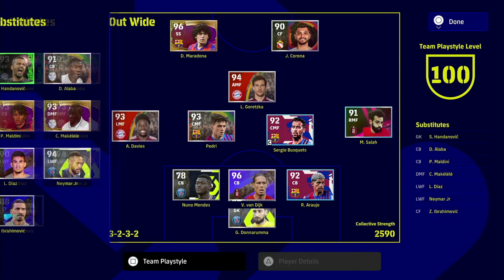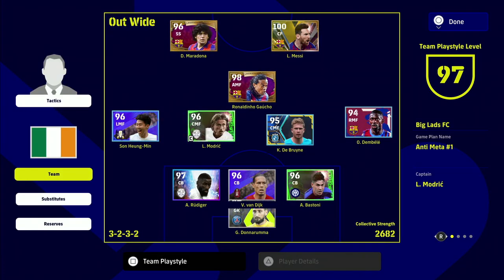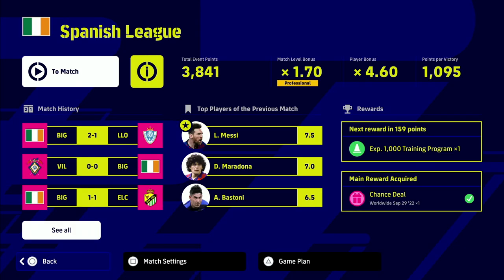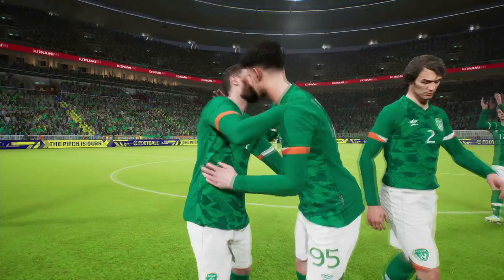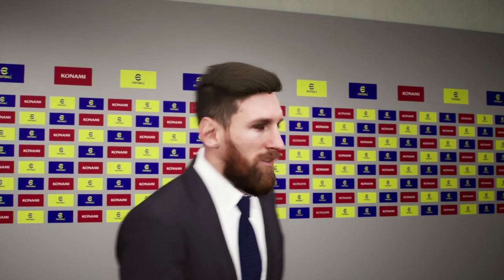If you don't take heed of what players you're choosing, you won't get the max amount of points. As you can see with Davies and Goretzka in, who don't have a tick beside their name, we're getting a thousand points on the current setting. When we go back out and have every player that has a bonus, we get a thousand and ninety-five. So the best way is to just do the auto pick and then pick Superstar difficulty if you've got a fairly good team and sim the game — you don't have to play it yourself.